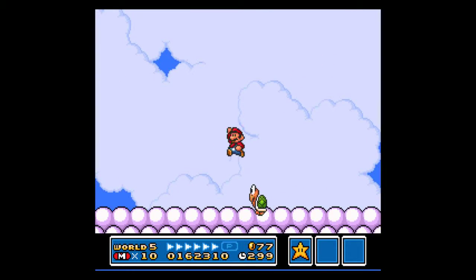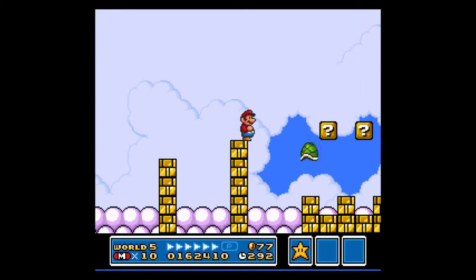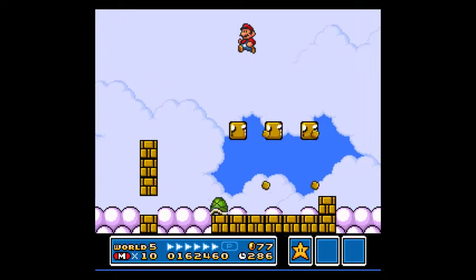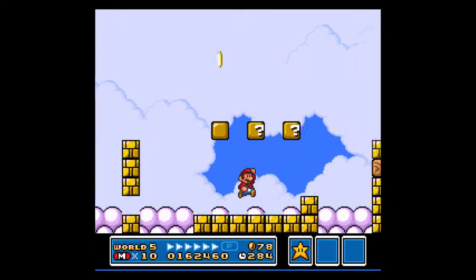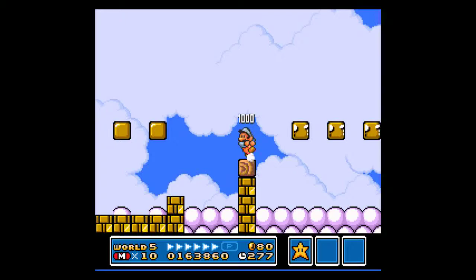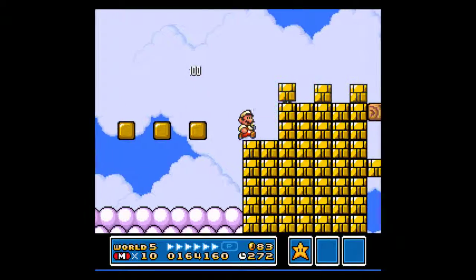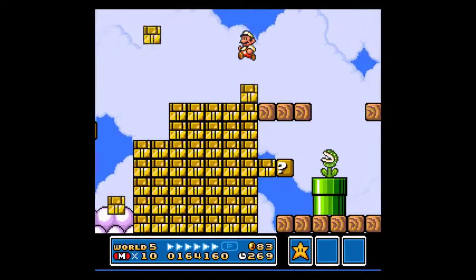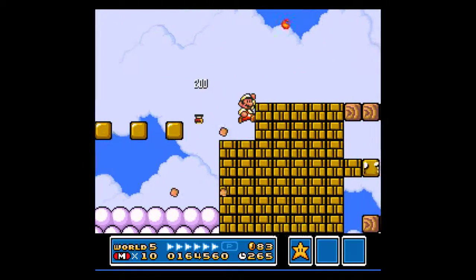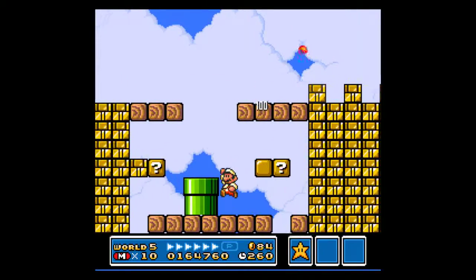I'm going to World 7. I'm skipping World 6. I might need you for something later. Yes indeed. There's no way that they made that setup to where if you accidentally mount that block again you'd lose it. I'm guessing there's probably something hidden in the blocks down there, considering that they keep giving me fire flowers and not the raccoon tails in order to face it.